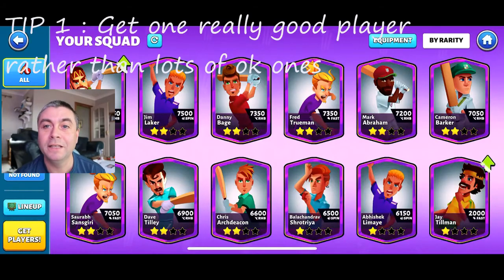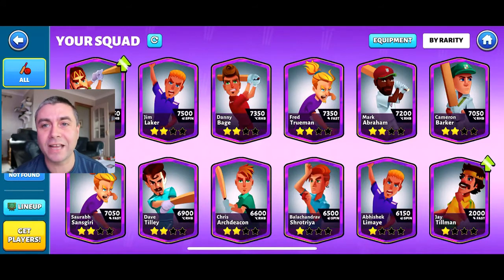First major tip is on the squad. There are two ways to do squads: you either level up your players slowly over time, but I think the best way is to get one player and just max them out as quick as you can, because that one player on his own, if he has a decent start, will win you games - getting 100 runs and no one else will even need to make a run. In my case I've got William Bowden here, four-star world class, tip-top player. He pretty much bails me out on a lot of games on his own.